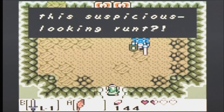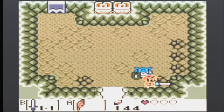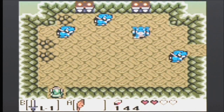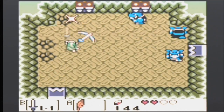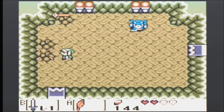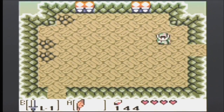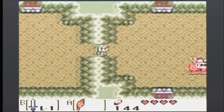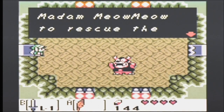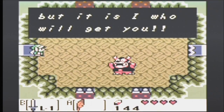Who's this suspicious-looking runt? Okay boys, let's get rid of them. Got hurt. I'll probably be shielding. Boom! Yes! Full health! And we should jump out of there. You must be an assassin sent by Madam Meow Meow to rescue the mutt — who came here to get me! But it is I who will get you!